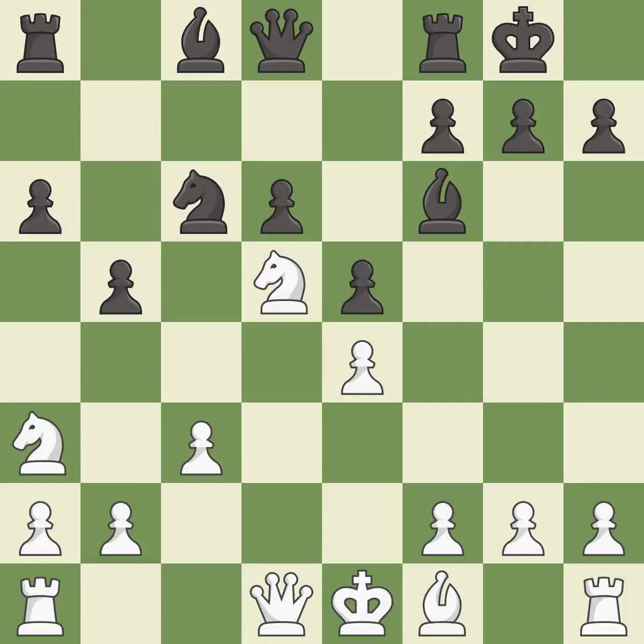Castling gets the king out of the center and activates the rook. Nc2 reroutes the knight back toward the center, most likely to the e3-square. Bg5 takes control of the c1-h6 diagonal and allows black to trade off the dark-squared bishop if white places a knight on e3.